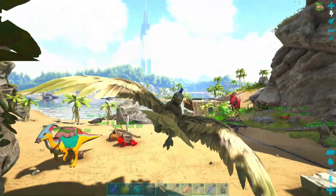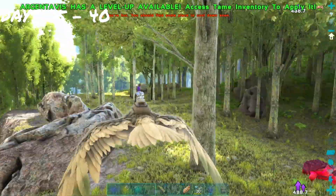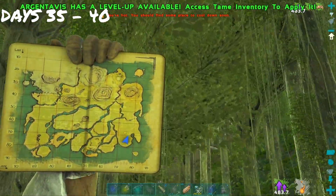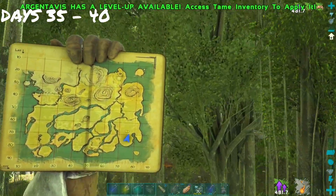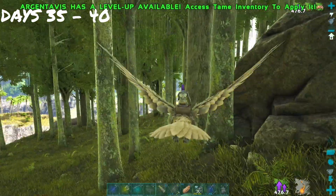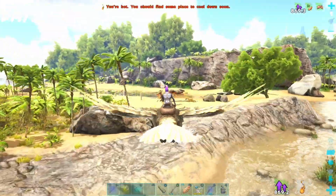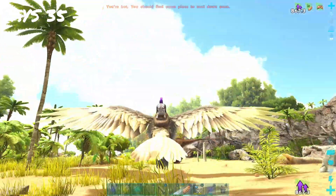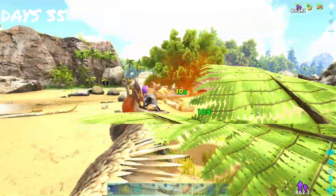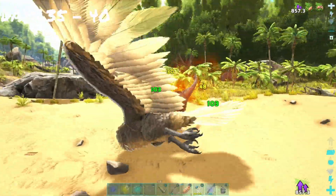We set out to go level her up a little bit. We fly around scouting for more explore notes so we can level this thing up rather quickly — we need as much weight as possible for her to carry the Anki around. Then we stumble upon an alpha raptor. Us being the alpha of the island, we decided to fight it. Mind you, there are no points in melee damage on this bird.